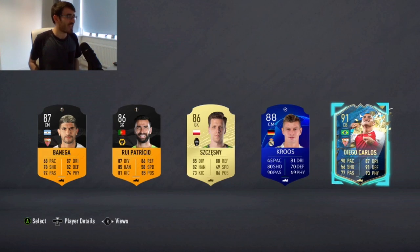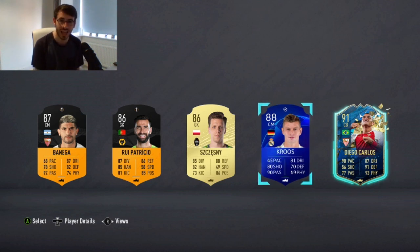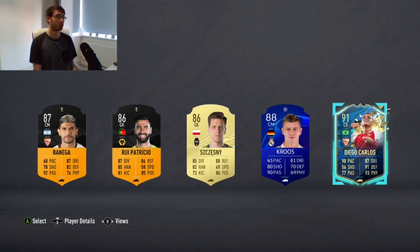Oh, it's not bad! 91 Diego Carlos. If I hadn't got him it would have been, once again, a terrible pack - it would have been Tony Cruz once again as the highest rated cards. Obviously a little bit more exciting this time with the two Europa League cards. But a 91 rated Diego Carlos.